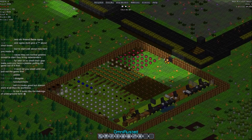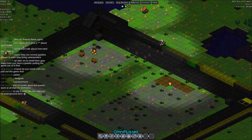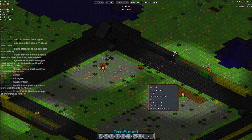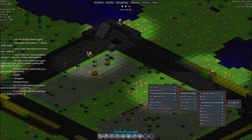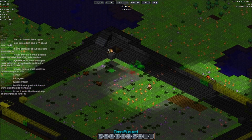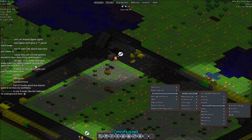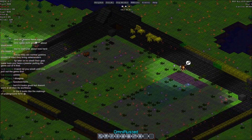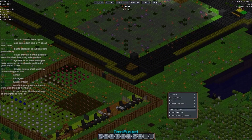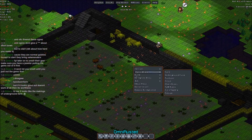The foundations are done, which means we can start taking down this if we really want. We'll probably move the loom and the tailor first, so let's move our cloth makers first. Loom, tailor — deconstruct, deconstruct. And then probably the leather worker next.